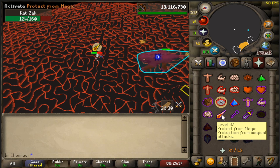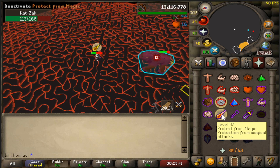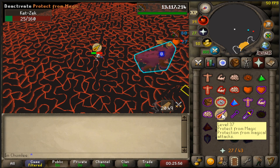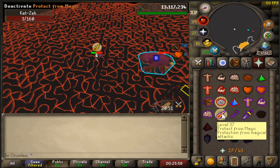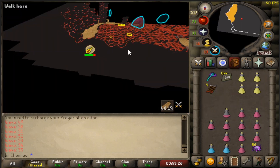I'm going to show you how to prayer flick. All I'm doing is looking at the tail the entire time — when the tail goes up, the prayer goes down. Make sure you time this properly, otherwise you're going to get hit for massive damage. If you're going to do it this way, make sure you're timing it properly and not consuming supplies unnecessarily by taking damage.